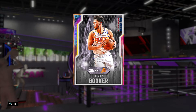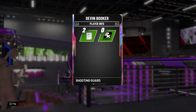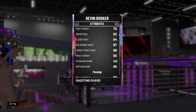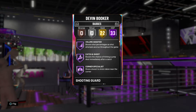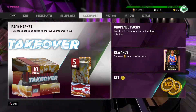Hey guys it's BexarGamesTV here and welcome back to another NBA 2K20 video. Today this video is on the Galaxy Opal Devin Booker card, which is a career highlights card. It's got very good shooting stats, very good ball handle, and it has 33 Hall of Fame badges and 22 gold badges. I feel like this card could be a very good card.